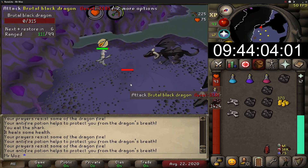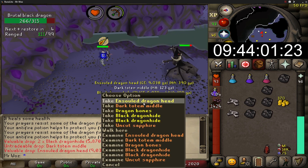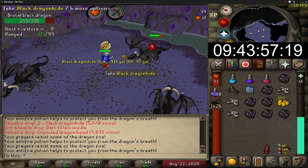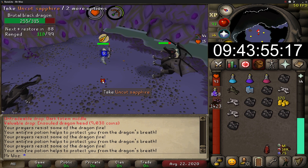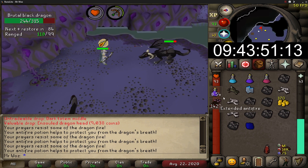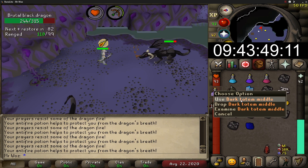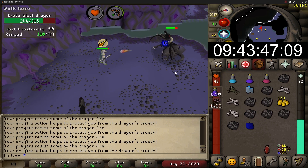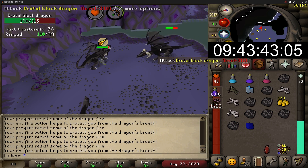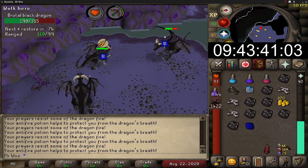Back to the Brutal Dragons. After 15 minutes of my 10 hours, I've received my first Totem Piece, which was the middle part - that is a drop rate of 1 in 185. You can kill these off-task, which is nice. And if you want to kill these on-task, you will need 77 Slayer, which isn't a high requirement as they are really good money.